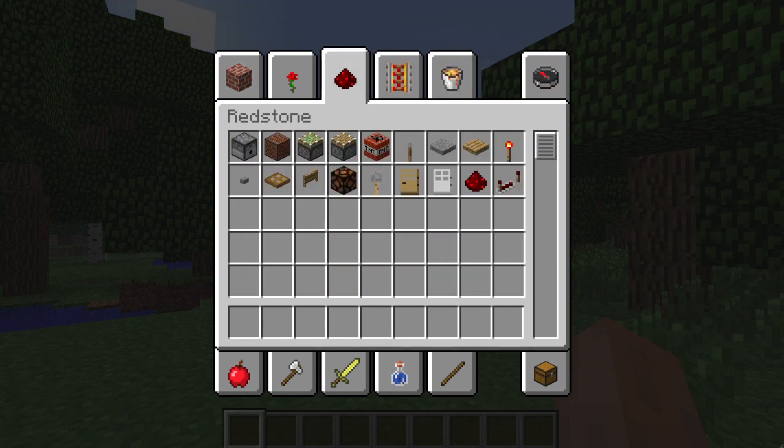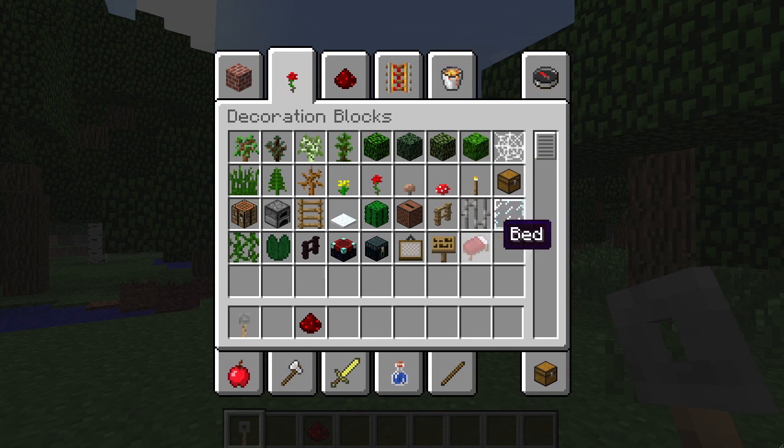Supposedly there's a new redstone activating block in here — a tripwire hook. And supposedly you can now lay string on the ground, so I'd be willing to bet that these two things are related.